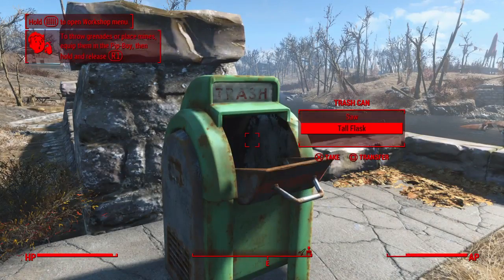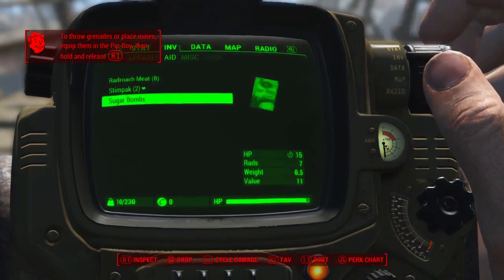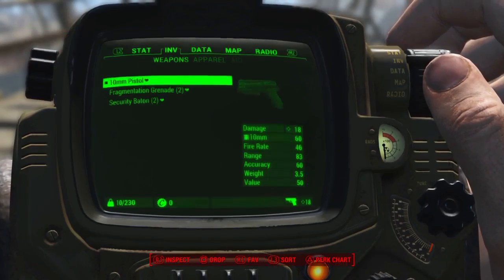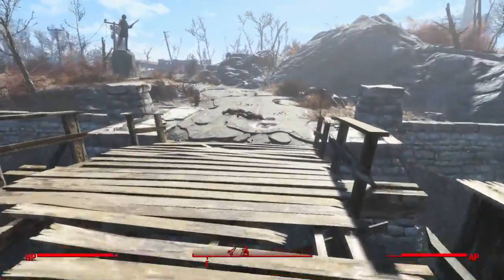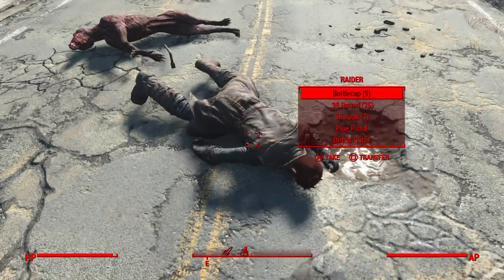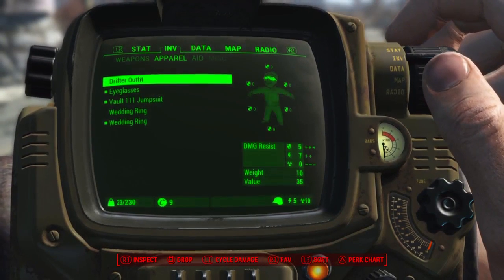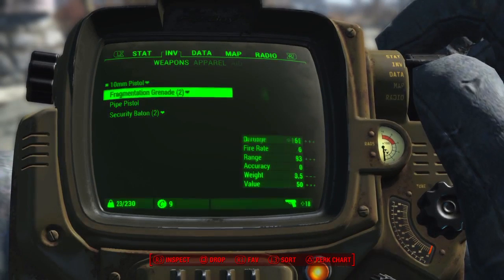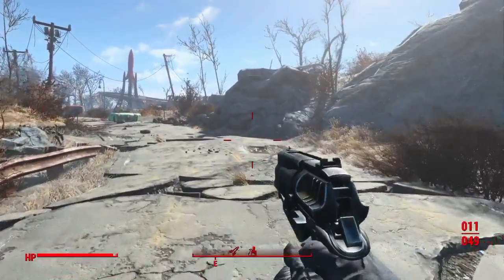I'll also be using quick save. Some frag grenades right off the start — yes please. These stupid tips are really annoying and you can't seem to turn them off either. Let's hotkey this to a place where I can use it without accidentally setting it off. We found a pipe pistol and a drifter outfit — I'll take the drifter outfit because it's probably better than what I'm wearing. Actually, the vault suit is pretty good for radiation. The pipe pistol is 13 damage and this other weapon is 18, so we're going to stick with that — although the only good thing about a pipe pistol is it uses .38 rounds, which are extremely common in this game.